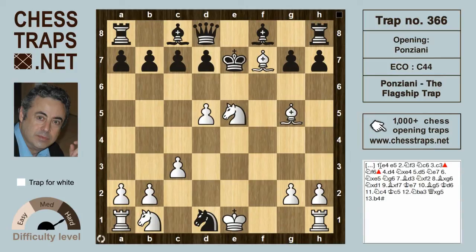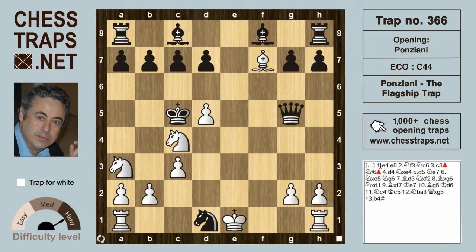There's more to be had. After king d6, knight c4 forces king c5. The correct move here is not to take the queen but rather to guard the knight on c4. After knight a3, if black takes the knight, then queen takes g5 and he gets mated with b4.